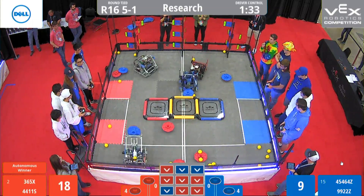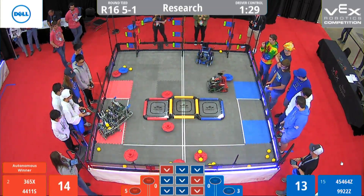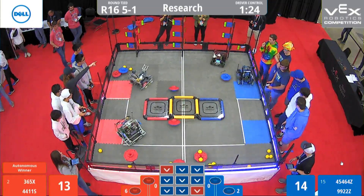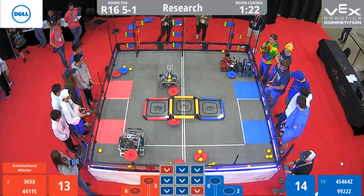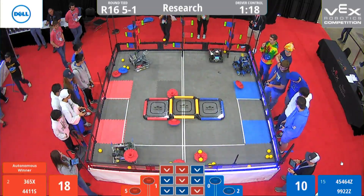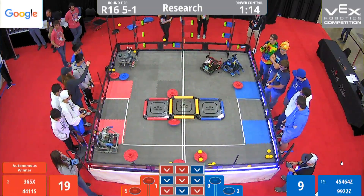Over in the expansion zone you see Invictus placing a red cap in a high scoring position — they are just whizzes at that. They are lining up to take 2 shots at the center flag pole. They launch them, both make them, successfully toggling 2 high scoring red flags.